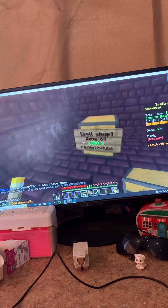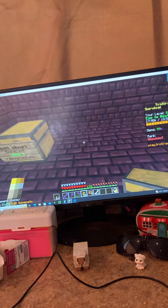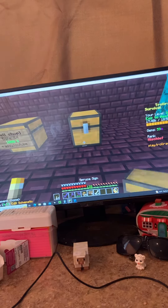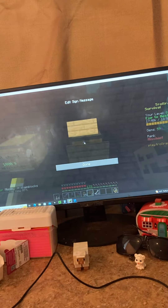For those of you guys that want to learn how to make a shop like this, all you really need is a chest, a sign, and the item that you would like to sell. All you really got to do is place the sign on the chest.